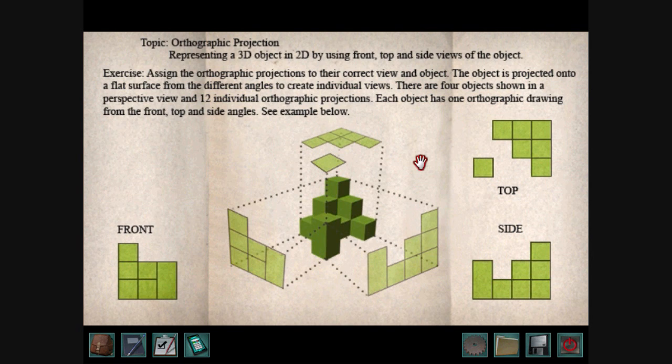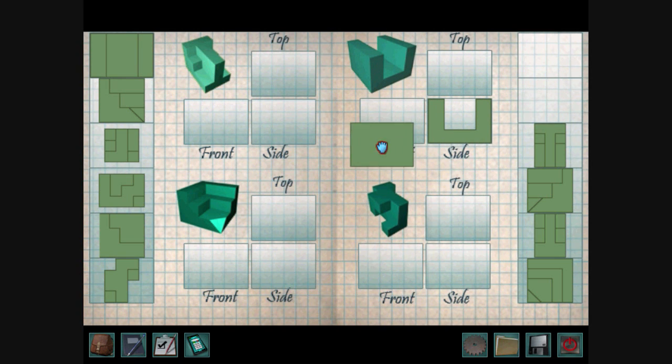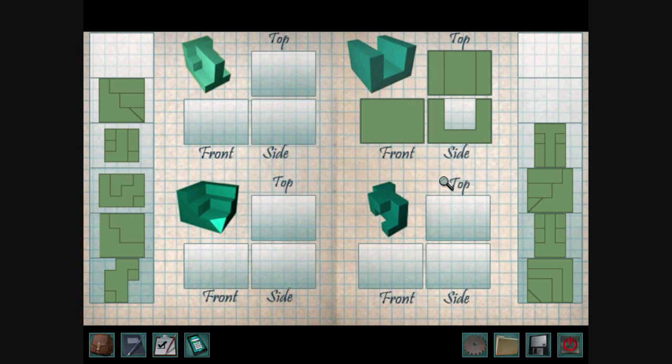So this is how orthographic projection works. This is what the object looks like from the top. This is what it looks like from the front, or the left. And this is what it looks like from the side, or the right. So you just need to figure out which thing goes with which thing. So basically you have to do that for all four of these orthographic views.